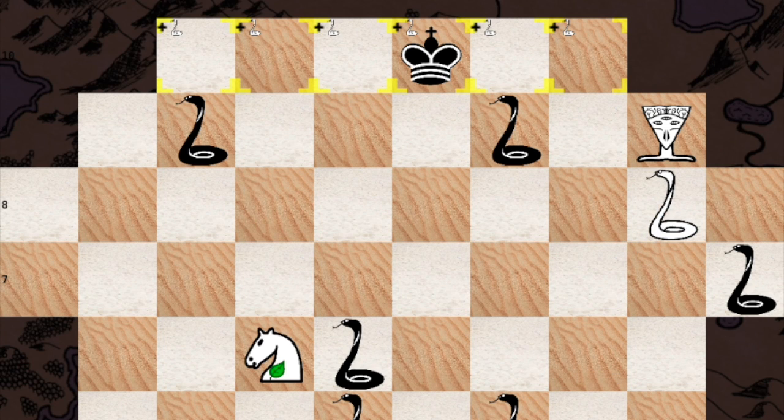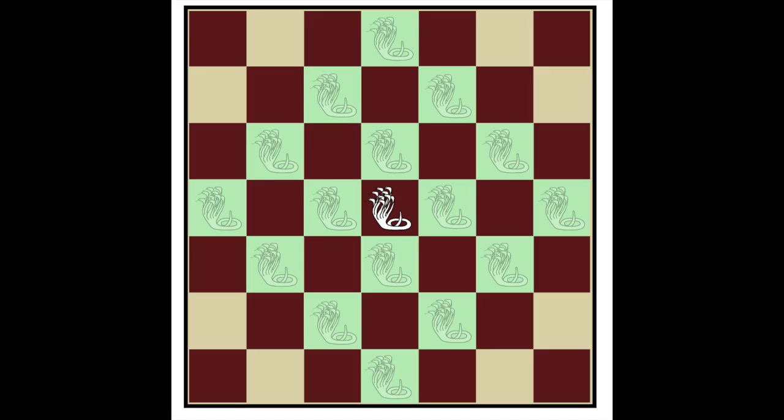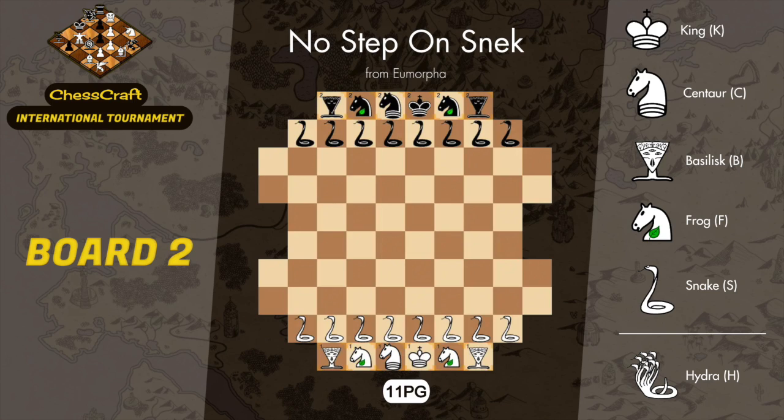But be careful of the snakes, because they promote in the back rank to hydras, which are hellish to counter as they move and capture like so. So there will be a lot of positional issues and sneaking tactics through the games, and gosh, some of these games are just insane.